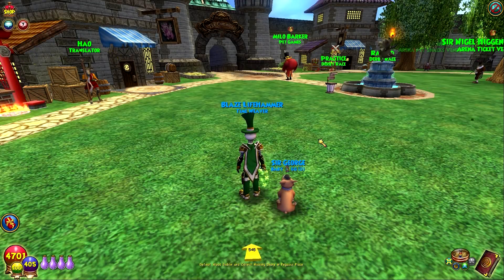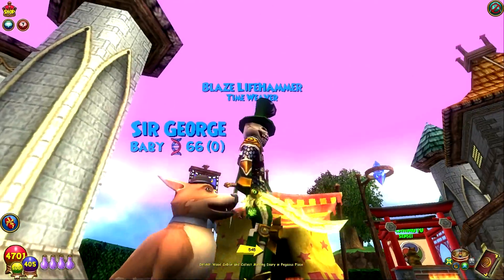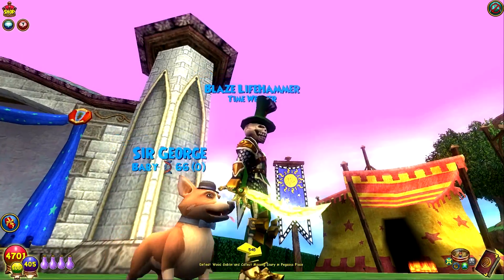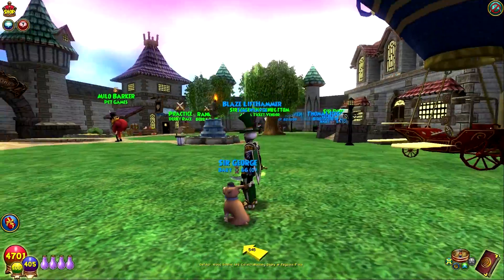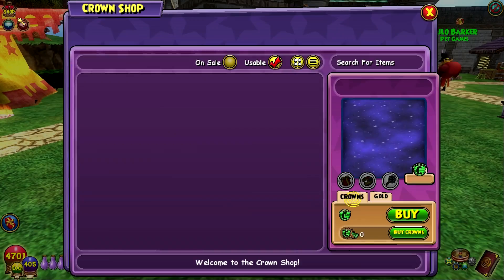Hey everyone, what's up? This is Blaze. Welcome to the pet showcase for the new Dapper Corgi pet. I've named him Sir George here. You have to buy him from the crown shop, so I got to pick the name. Sir George, because he's like a king with his little hat. Here's Sir George, the Dapper Corgi, and let's look at him in the crown shop here.